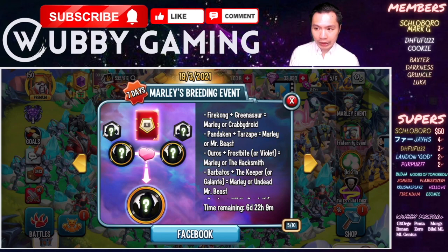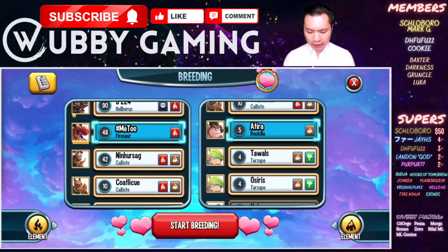To get Firekong, you need to breed a Firesaw and a Rockzilla. To breed a Pandaken, you need a Firesaw and a Trezard.